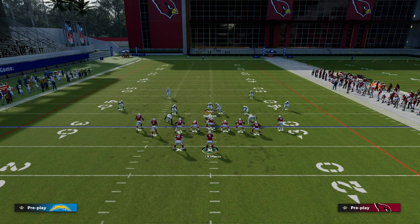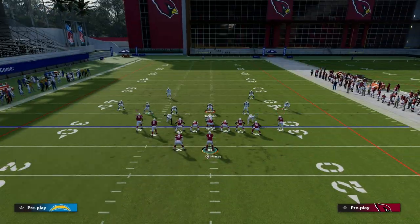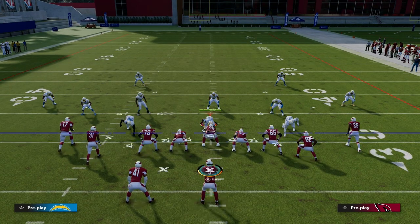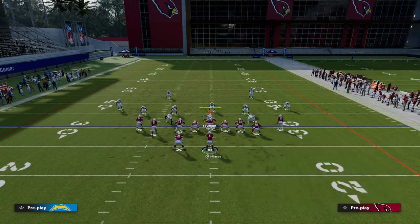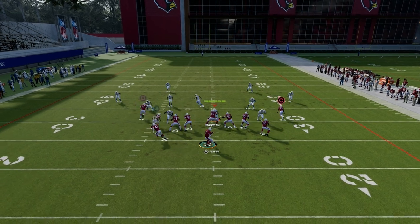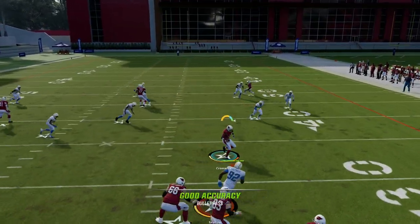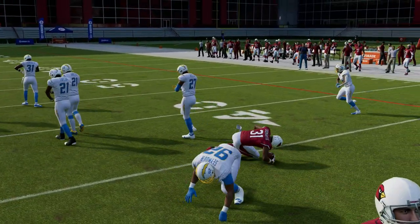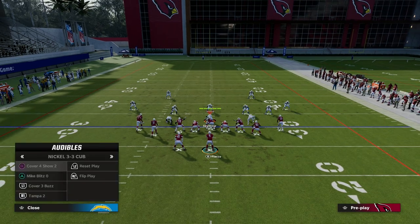What does the opponent have to do with their user? With their user, they're going to have to go user the crosser over the top of the defense. What that does is it leaves a little void in the middle of the field where you can throw it over the middle. So if they're ever leaving that void and they are playing true hard flats, I would say that's the hardest defense to beat.